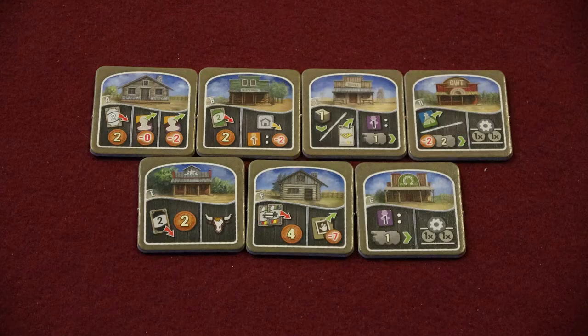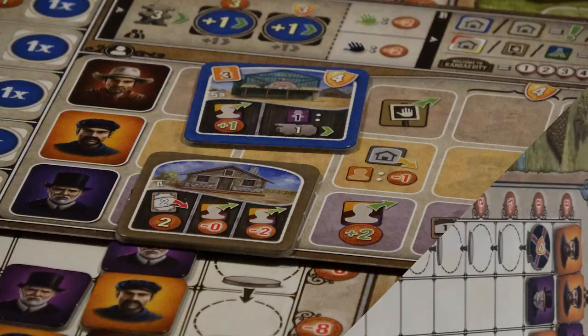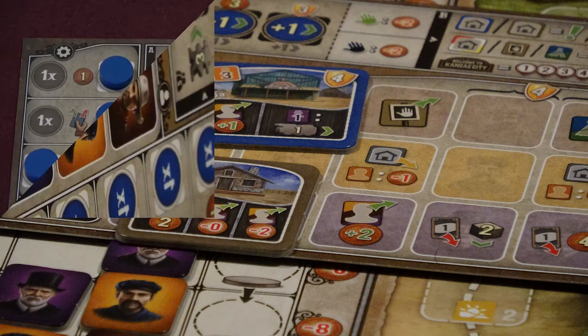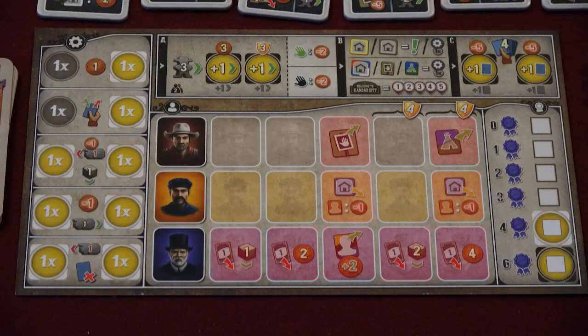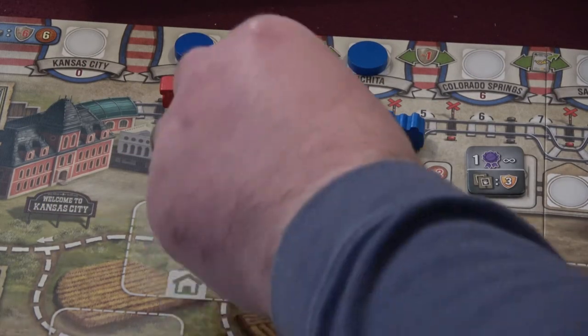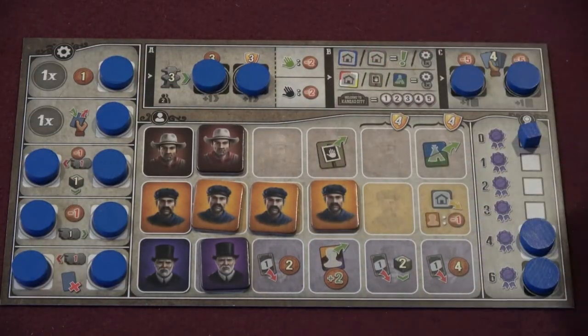Hiring employees: the hiring action looks like this. Employees' price is determined by their placement in the job market, and then modified by any pluses or minuses printed on the action space. When a player places a new employee on their board, if they cover up an action on the board, that player may take that action immediately. If a player removes an employee from their board to put them on a station space, and then later covers that newly opened action again with a new employee, they can take the same action again.